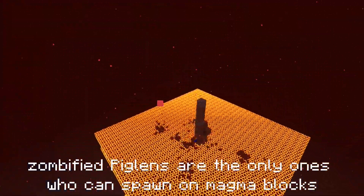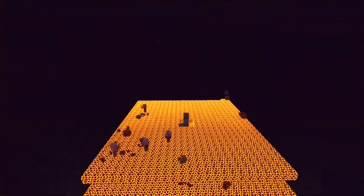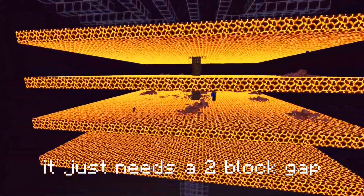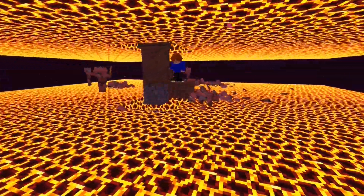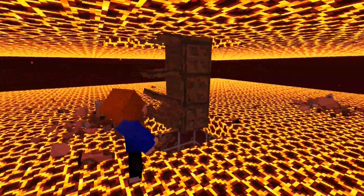You are almost done — don't forget the gas protection. Now you're gonna use the trapdoors and cover the tower in the middle with them. After that, remove the temporary blocks and place the turtle eggs on the cobblestones.